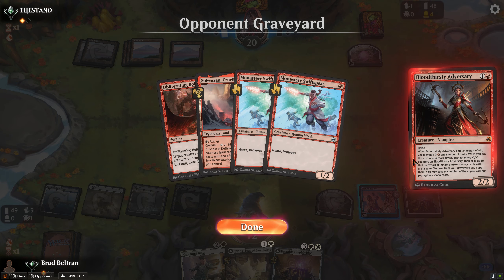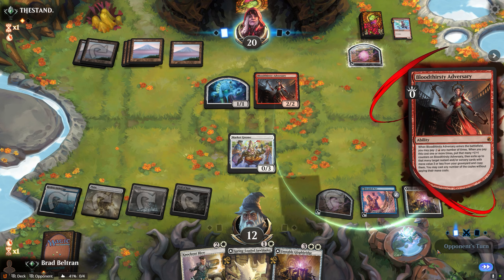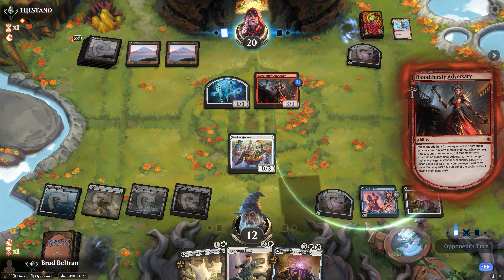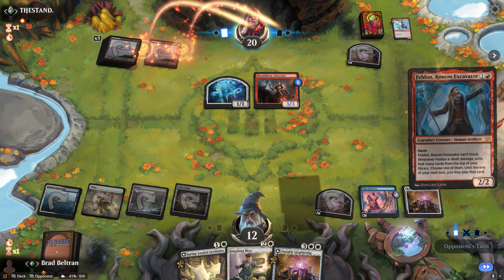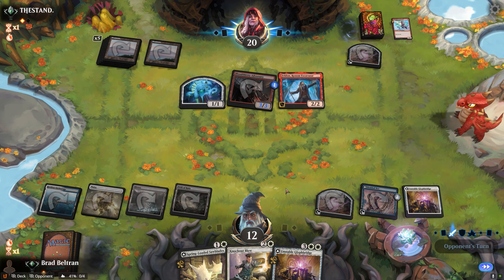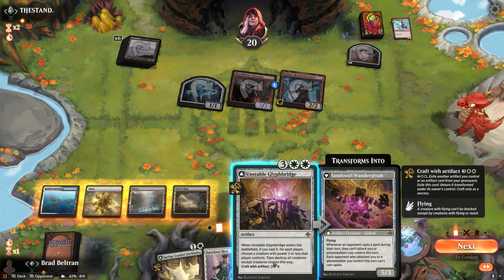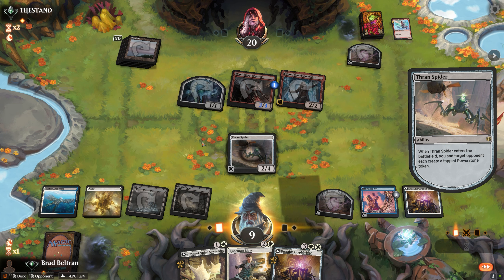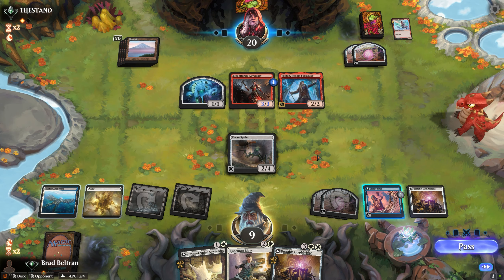We see another land and an Adversary which will remove my Market Gnome and exile it with the Obliterating Bolt — a bit unfortunate, but that's alright since we still have excellent removal spells in hand. Glyph Bridge would line up pretty well here, but Thran Spider will stall out the board either way and hopefully set up an even better Glyph Bridge. We're not in too much trouble to wipe them out since we still have Knockout Blow and the Spring-Loaded Sawblades. Tap down their Adversary.